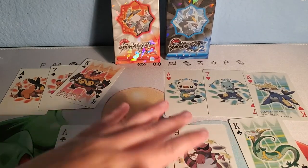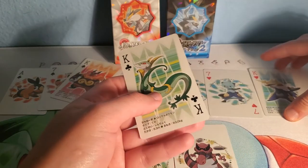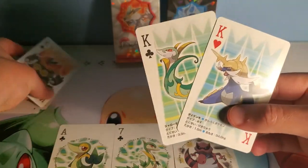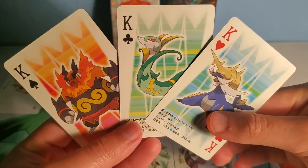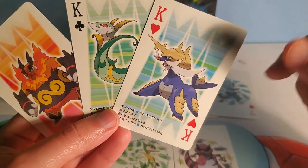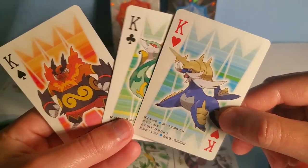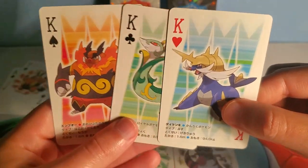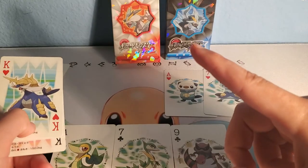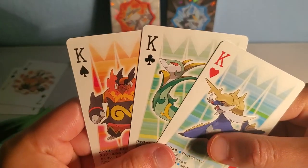All right, so with that being said, that's the Black deck playing card deck. Which one of these is your favorite starter? I didn't really like any of them — I thought Samurott was pretty cool when he takes out his little sword from his pockets. But which one's your favorite? Let me know down in the comments, and check out the next video — I'll be opening the Black Two deck. Hope you enjoyed, have a good one!